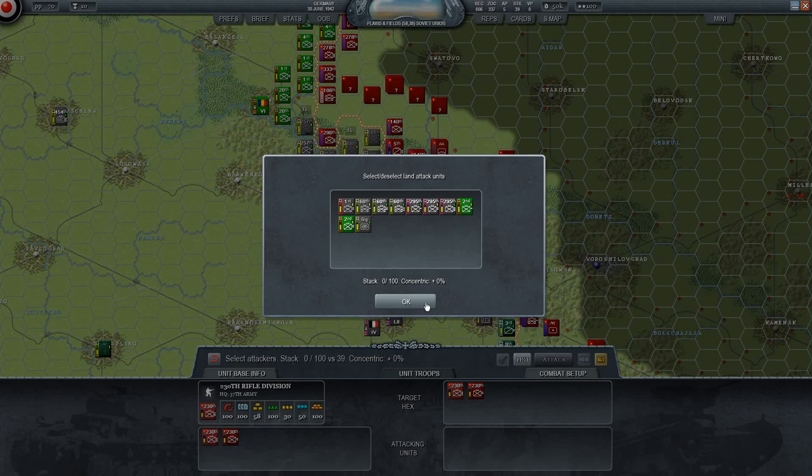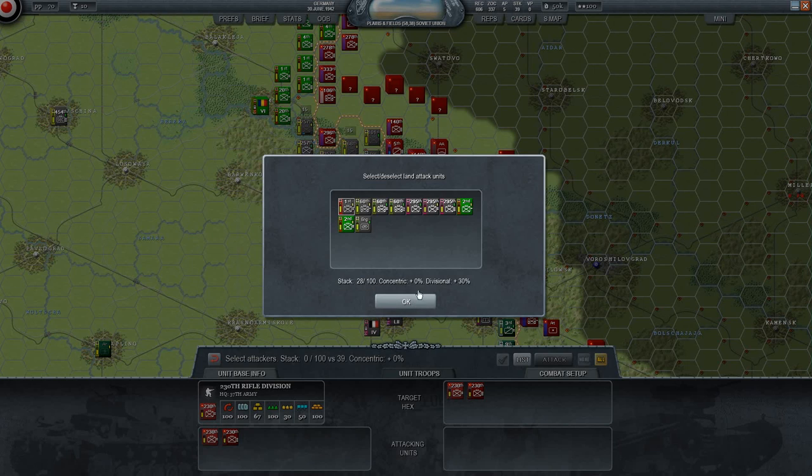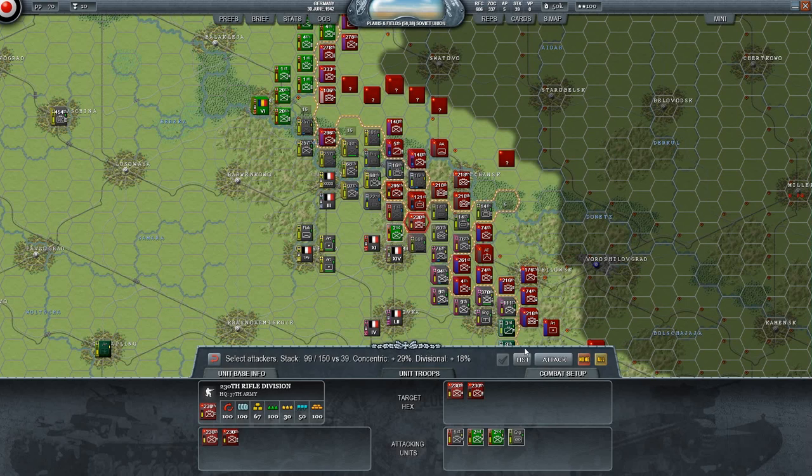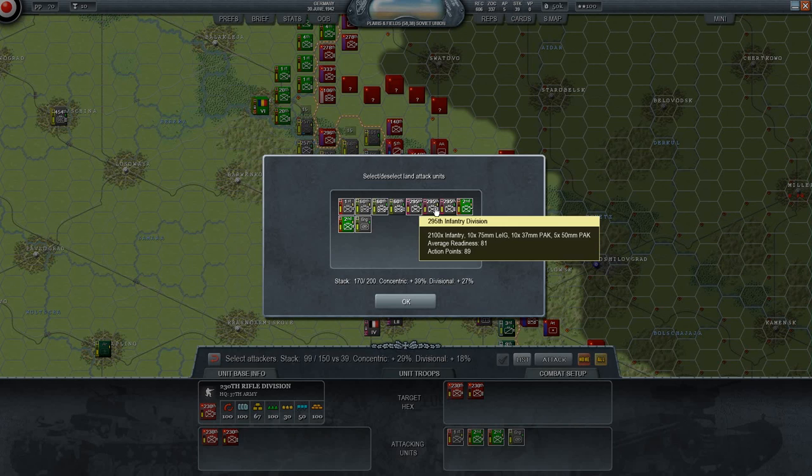We could take them down with the first - 28 versus 39. We'll use these troops, why the hell not. Use the engineers as well - attack! Wow, we can do more, we can stack more if we want. 200 - we could totally over-stack this, it's ridiculous.